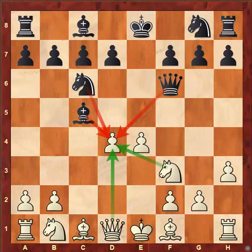So this is a very simple trick of calculation. Simply count the number of attackers versus the defenders. If you have one more, you can go ahead with the capture, and always start with the smallest piece, which means the capture should start with the knight or the bishop.